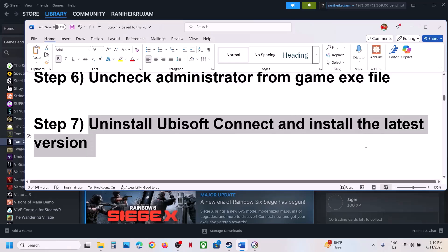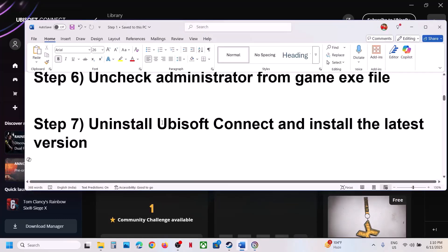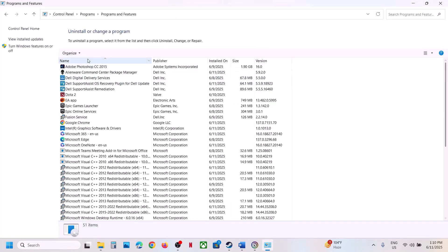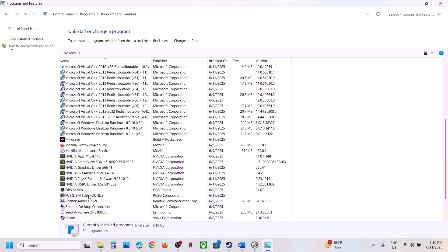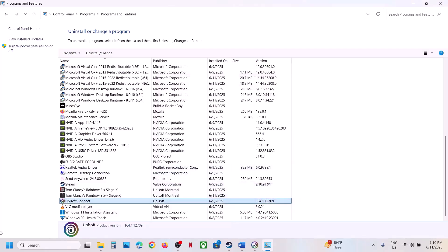If that does not work, the next step is to uninstall Ubisoft Connect and install the latest version. First close Ubisoft Connect — quit it completely. Then type Control Panel in the Windows search box, click Control Panel, click Uninstall a Program, find Ubisoft Connect in the list, right-click it, click Uninstall, click Yes, and once uninstall is complete, restart your computer.